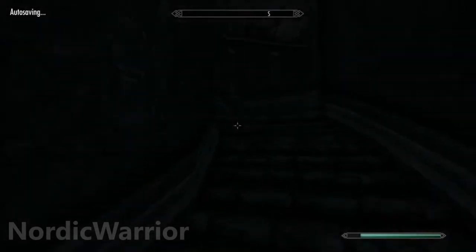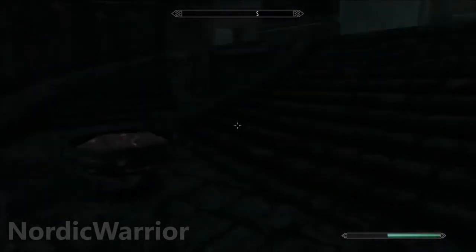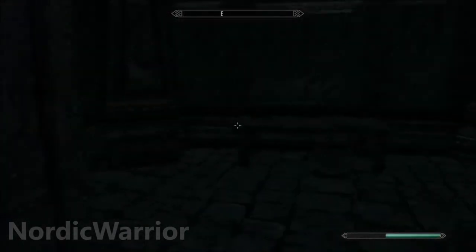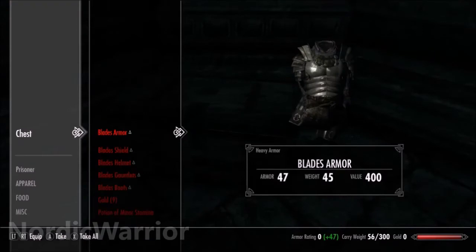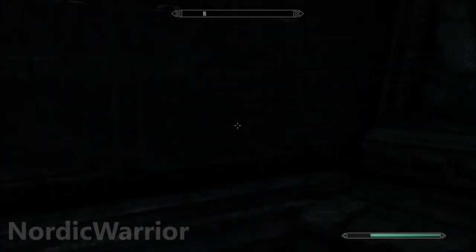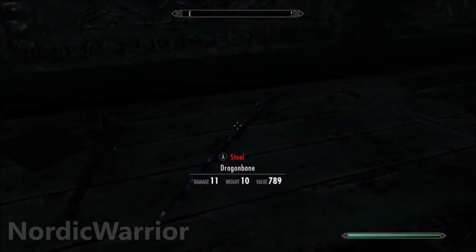You'll want to head over to the room on the left over here, and there's going to be a full set of Blades armor, as well as a big bunch of Blades swords, and as you'll see soon, the Dragonbane sword. Now in this chest here, full set of Blades armor with a shield and a few other goodies too. On this wall you have a selection of Blades swords, and of course right here you have the Dragonbane sword.